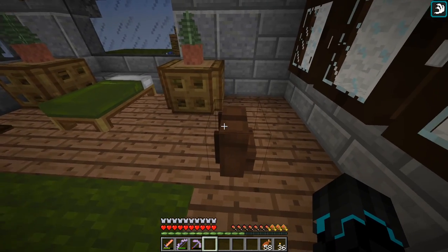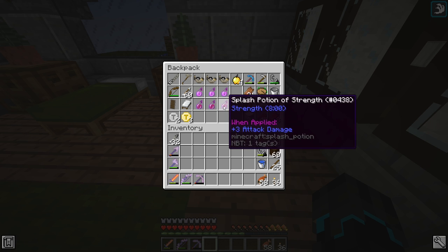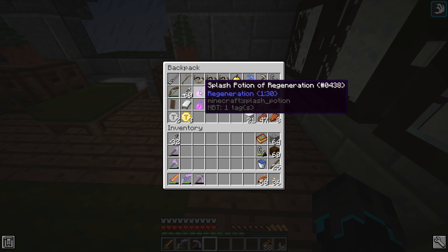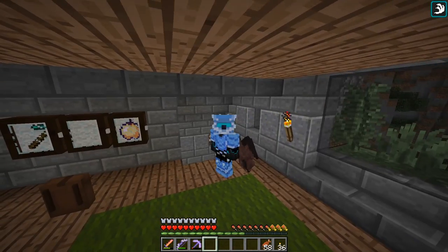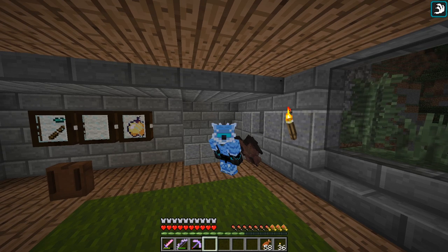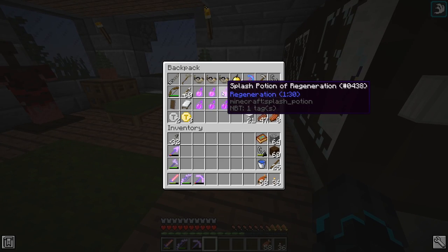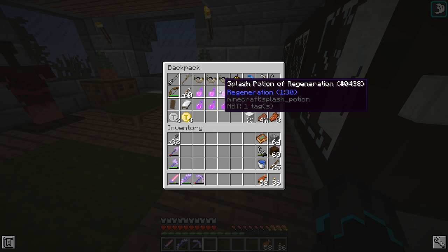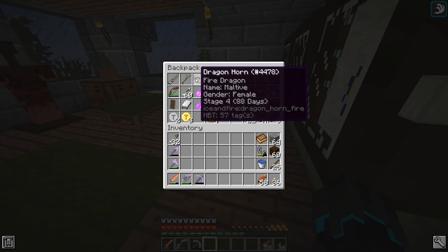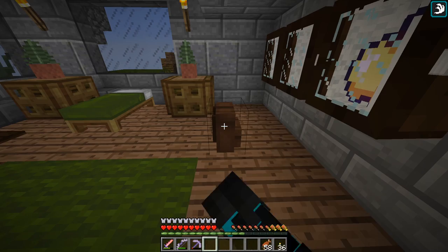Let's look at my backpack. I have made some splash potions of strength for myself - not for the Hydra, that would be stupid. And I have splash potions of regeneration. My thought was, if you have poison it removes health slowly, but regeneration gives you health slowly, so maybe it will slow down the rate of the poison. I have no idea if it will work, but I guess we'll find out. I'm also bringing some golden apples just in case.